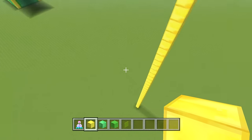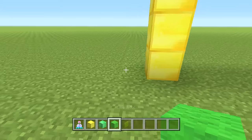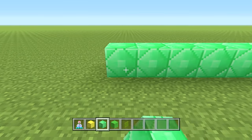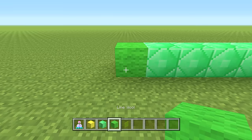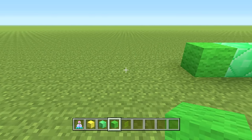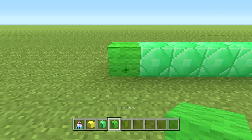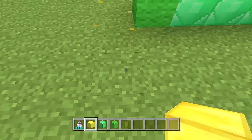Coming down to the bottom, get your lime wool and we're going to work to the left. It's going to be one lime wool, then six blocks of emerald, then one lime wool, then a space of two, then six emerald again, then one lime wool. Then getting our gold we're going to go straight up again for a total of 36, just like we did on the other side.